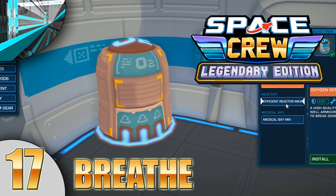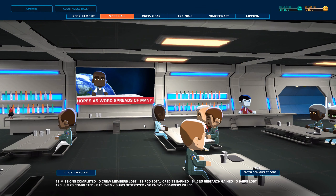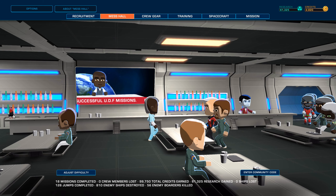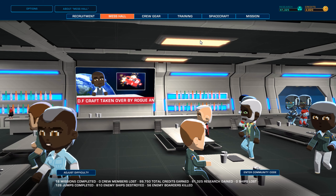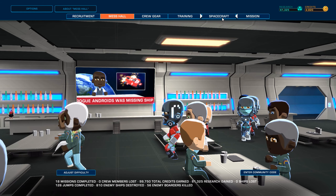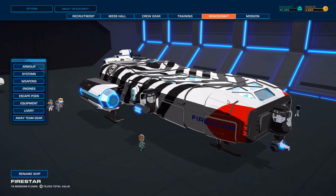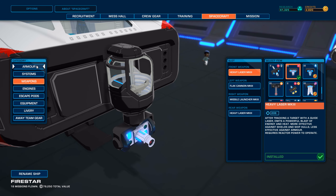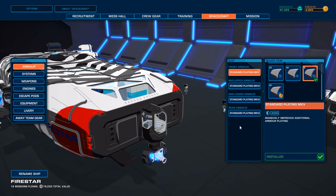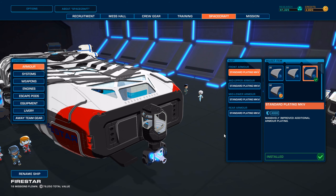Welcome back everyone to Let's Play Space Girl, the legendary edition: The Android Ambush and the Pigeon. Now you've got the name of the game. We're almost broke again because we've got some lovely stuff on our ship. Look at those rockets and everything. The only thing we haven't upgraded fully is pretty much the armor — everything is maxed out except the front armor.